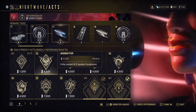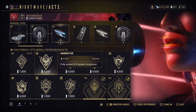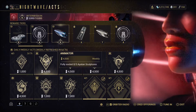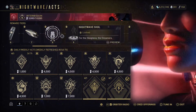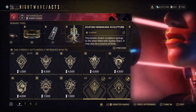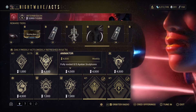Animator — fully socket three Ayatan sculptures. Ayatan sculptures are sometimes found when running missions, almost anywhere. It is a rare occurrence, but for example in a Sabotage mission where you search for three hidden caches, I have found a few Ayatan sculptures that way. Also, I think at rank 22 you will get one Ayatan sculpture as a reward, so that's another way to obtain them. I'll have a guide for this available.